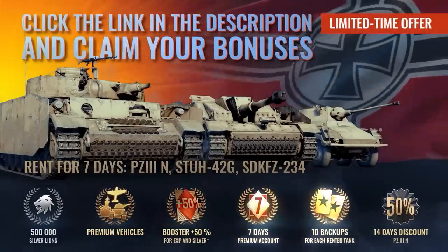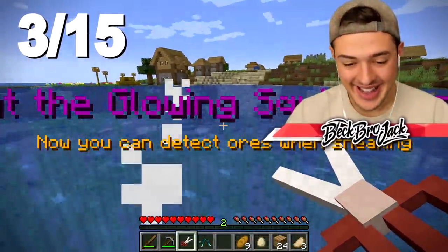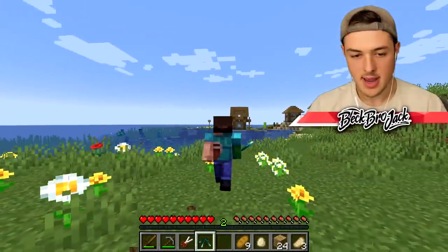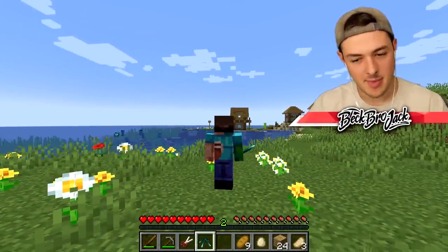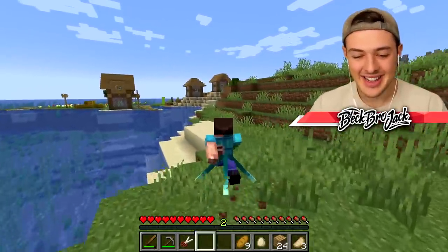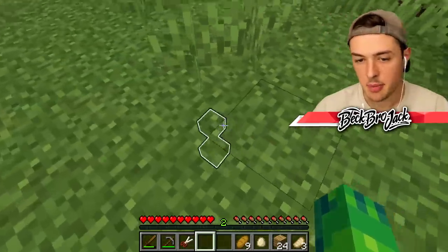Snip snip — we got it! We got the glow squid's tentacles. That is disgusting. All right, now let's add the squid tentacles to my body in three, two, one. What the heck is this? It looks like I'm wearing a dress. All right, what can I do with these? When I shift-click, it looks like it's detecting some blocks down there.